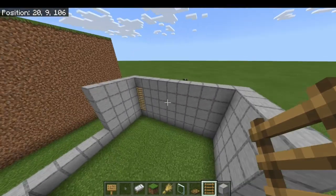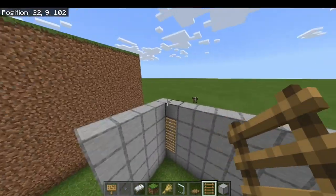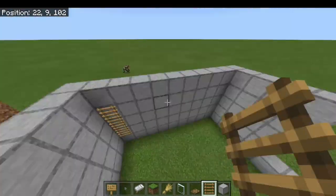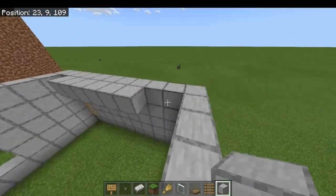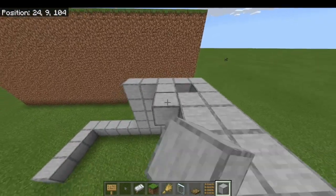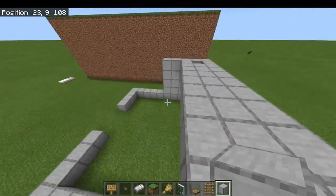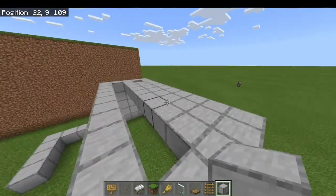You could use any solid block you like. We're going to fill this roof in except for the second row and that one block for the ladder. So if we start over here — next row will be completely filled in, this row we skip. Now we've got something that looks like that.